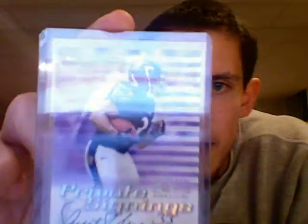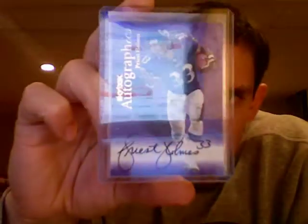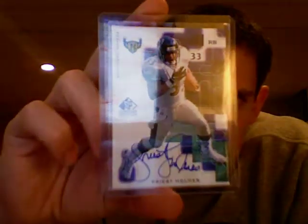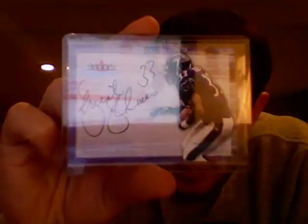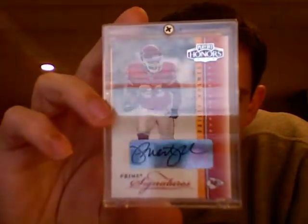Also from 1999, got his Donruss Private Signings on-card autograph. Skybox Autographics on-card auto with the Baltimore Ravens — I think he only played with them for two or three years. Here's a SP Signature Edition on-card auto. And 2000 Fleer Autographics on-card auto. And then I have two from his days with the Kansas City Chiefs.